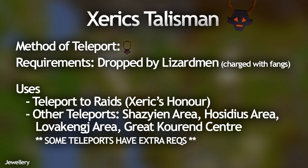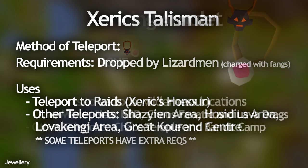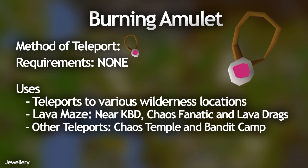Xerician Talisman, which is sort of jewelry, is dropped by Lizardmen and has a lot of useful teleports across the Zeah area — my favorite being the one to Raids. You need the Magic Tablet to use the Raids teleport, which is actually a drop from Raids itself, but once unlocked it takes you very close to a bank and straight to the Chambers of Xeric. The Burning Amulet is another very useful piece of jewelry that teleports you to three places in the Wilderness. The best one is the Lava Maze teleport, which is near the King Black Dragon, Lava Dragons, and very close to the Chaos Fanatic.